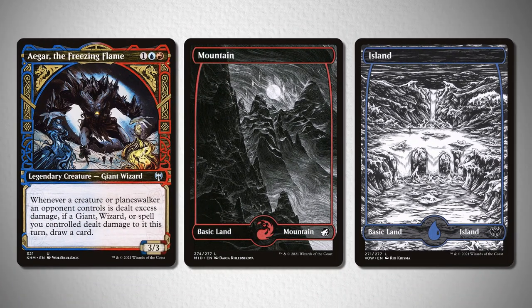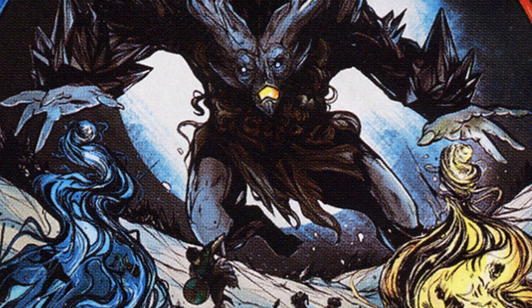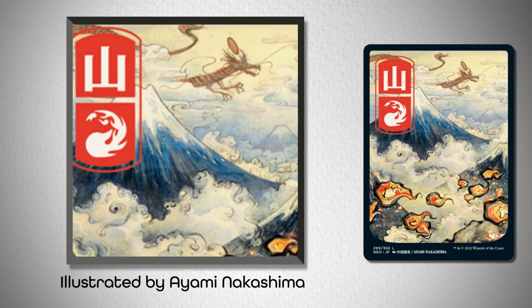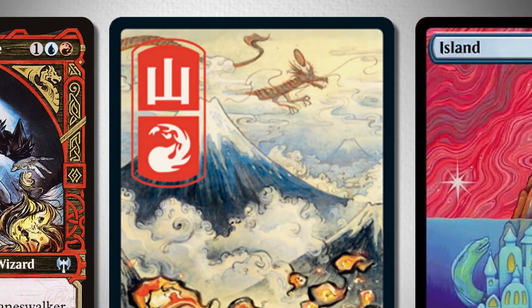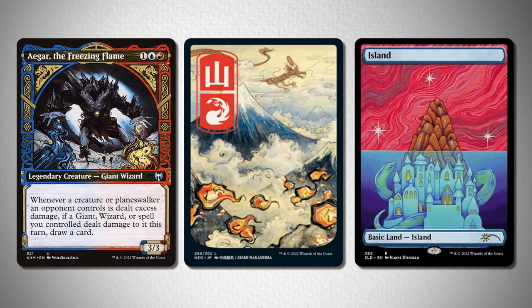However, I have another combination for the alternate framing of Agar. I wanted to highlight the colors in his artwork as well, and I noticed that alongside the dark black linework, there was a surprisingly pastel color palette in the blues and the reds. So I wanted basic lands that had strong linework as well as focusing on that flat color. I landed on this mountain from Kamigawa Neon Dynasty, illustrated by Ayami Nakashima, and this island from the Secret Lair Astrology Aquarius drop. The linework in the Kamigawa mountain, as well as the red and blue-hued island, fits in many ways, even though it is a bit more expensive.